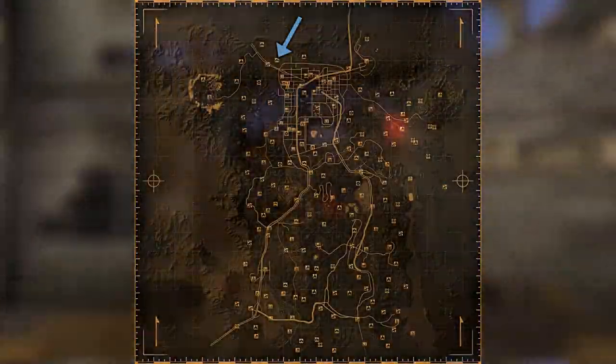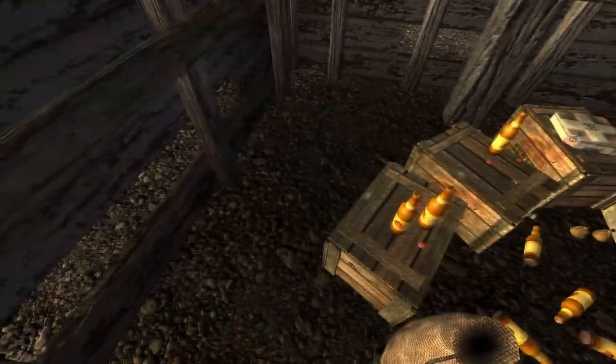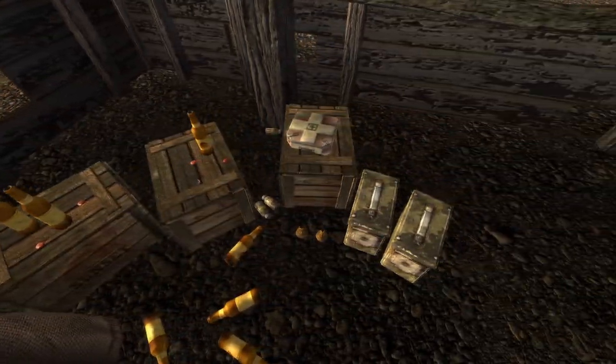Next up is the Horowitz Farmstead. Enter the burnt out barn and make your way to the back underneath the stairs in the balcony. On a box with some Sunset Sarsaparilla bottles will be the cap.